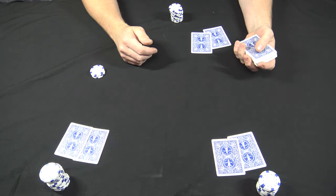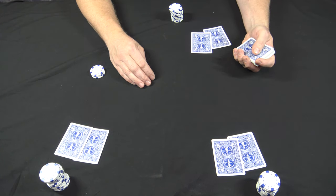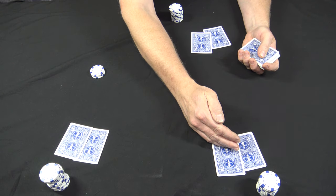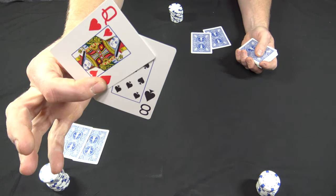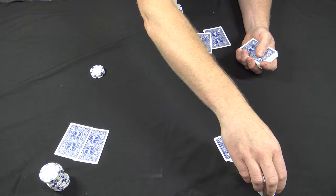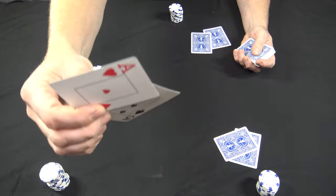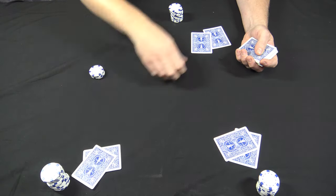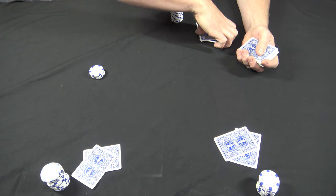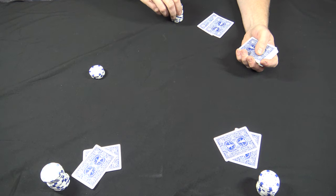Betting action is gonna go clockwise around the table because there's no face cards right now, so betting action goes left of dealer — this player right here. Take a look and see what he has; we'll say he's gonna bet a quarter. Take a look at this guy's cards and he's gonna call. Let's see what the dealer has, and the dealer's gonna call.